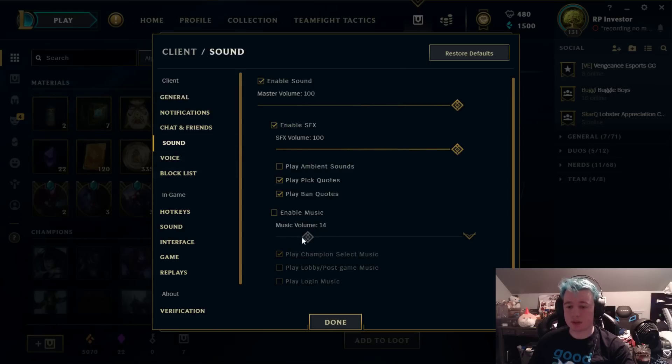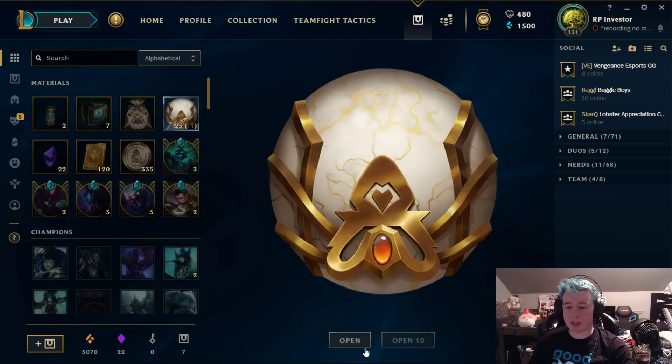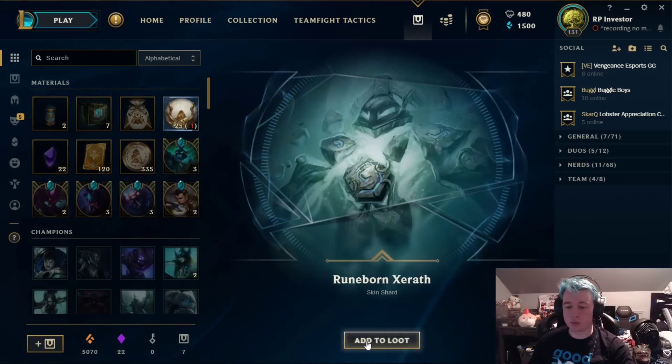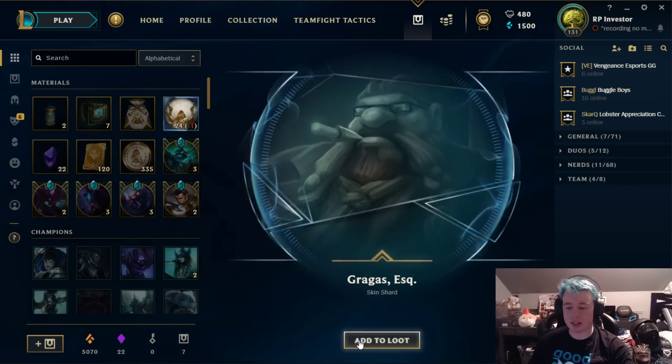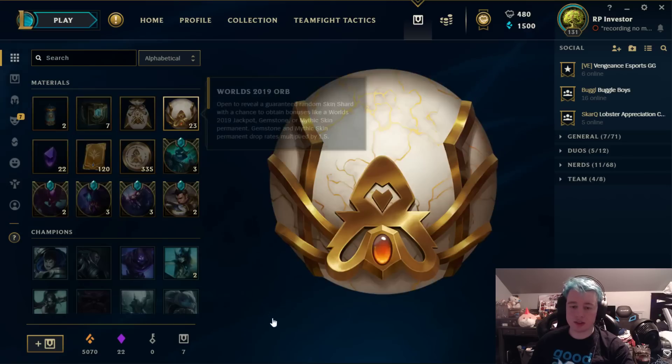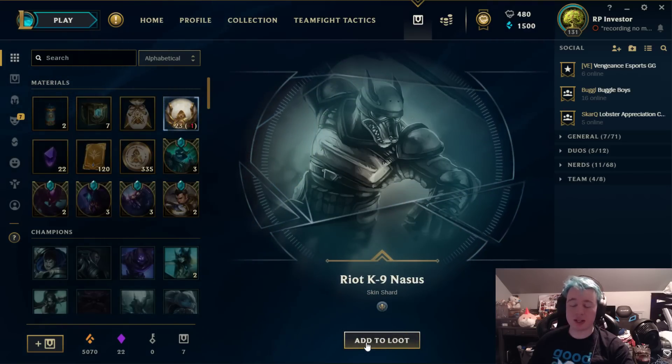Project Jinx — the first epic skin. Runeborn Xerath, a good skin with a nice little chroma for Xerath. Gragas Esquire — good skin as well. Not bad, only one epic skin so far, but we got a lot of legacies though.